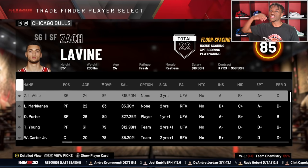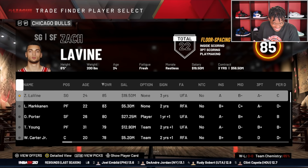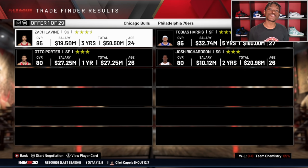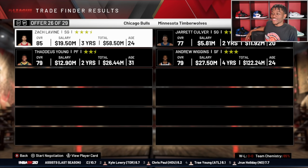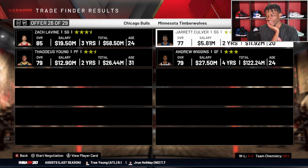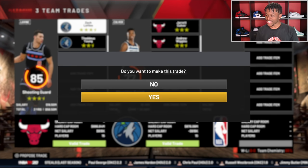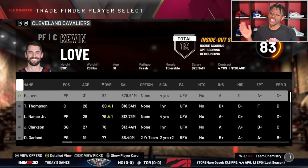Next we got the Chicago Bulls. Our best player is not on the level of Joel Embiid or Giannis, but we got Zach LaVine at 85 overall — he may get some decent offers. There are 29 offers and we're doing trade number 26, which gives us Jarrett Culver and Andrew Wiggins. Wow, Zach LaVine is going back to Minnesota — he spent his first couple years of his career there. As a Bulls fan I cannot say I like this trade, but the random number generator has spoken. Deal is accepted.